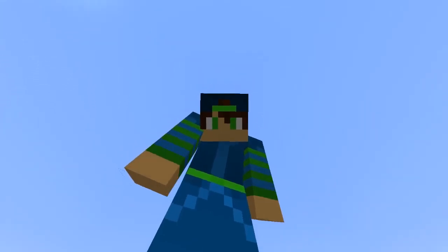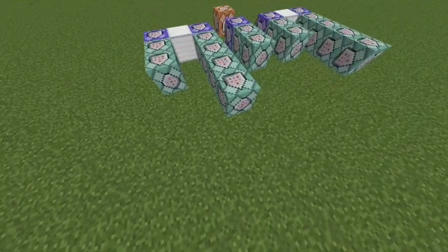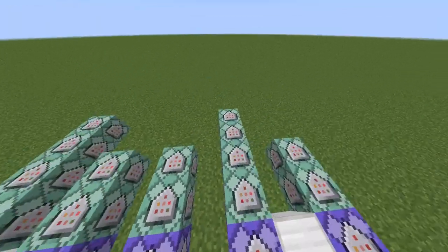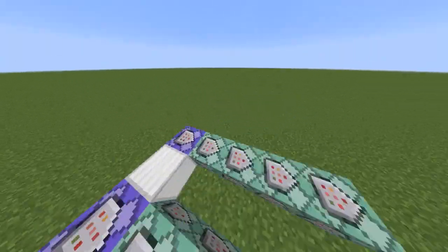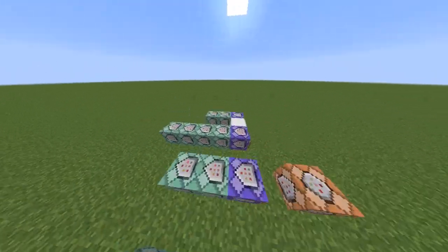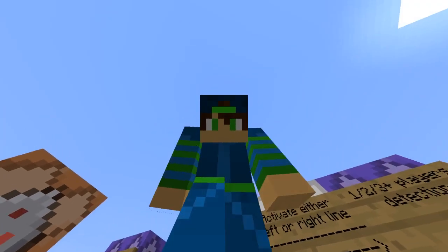Hey guys, it's AbsiBeeDigalPro here. A long time ago I did a detection system to see if the map is single player or multiplayer, and if the map was multiplayer it would set all of the players in spectator mode and only the first player to adventure mode. The link is going to be in the description if you don't remember it.